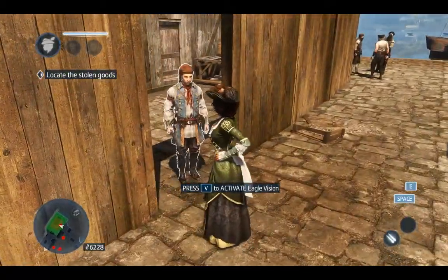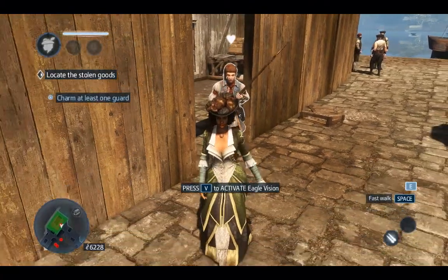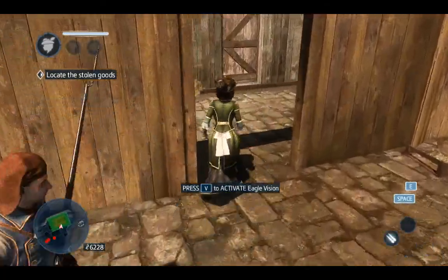To get in you'll need to charm the guard. Once you've charmed him, lead him away from the entrance so you can move in.